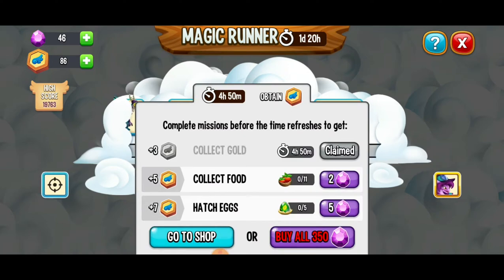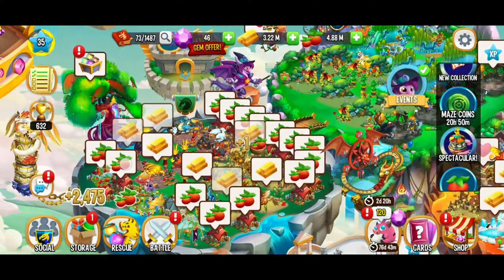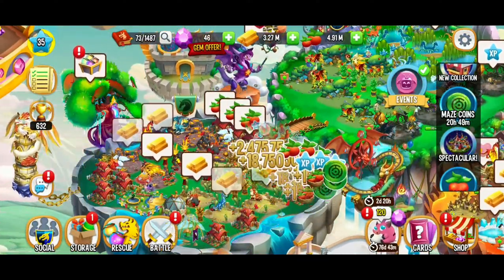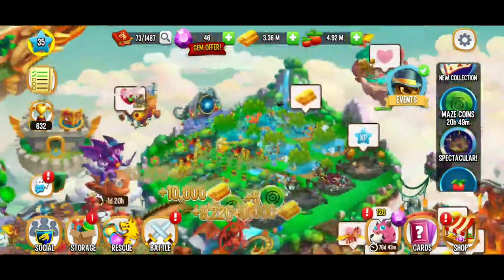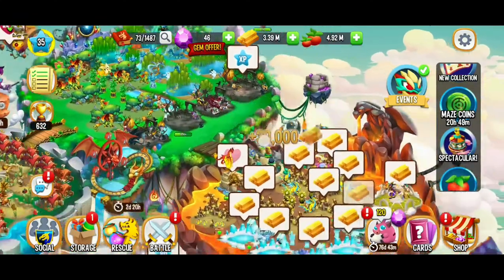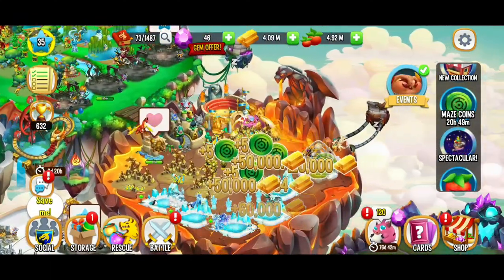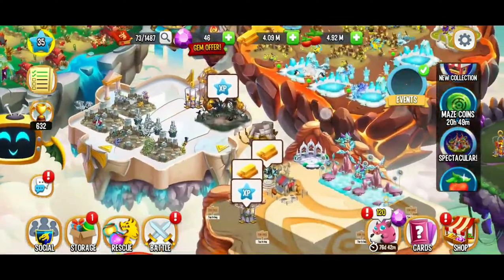When it comes to getting these flight stamps, we have to collect food, hatch eggs, and I already collected that gold. So let's get this going — we want to collect some food and hatch some eggs. Here we've got a decent amount of food waiting for us, so I'm going to go ahead and collect that and of course collect that gold as well. We've got some left over so we're going to collect all of that, and that's going to give us those maze coins as well.